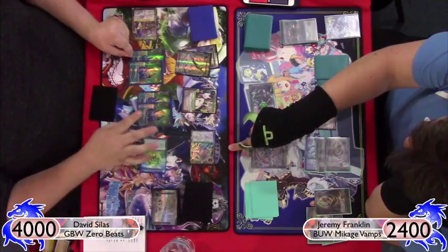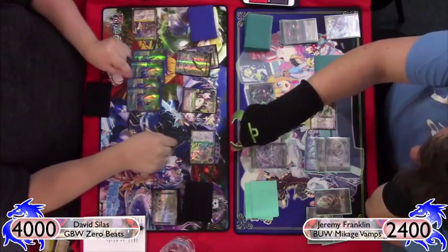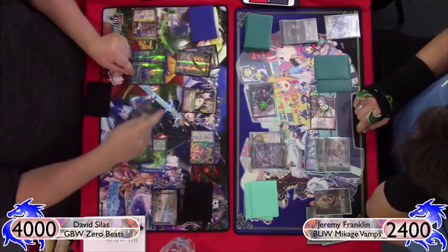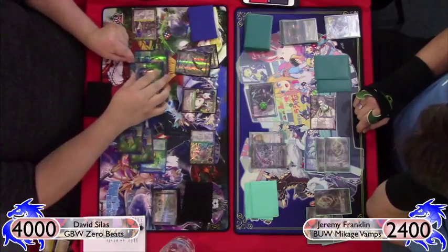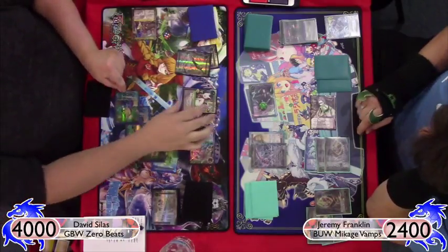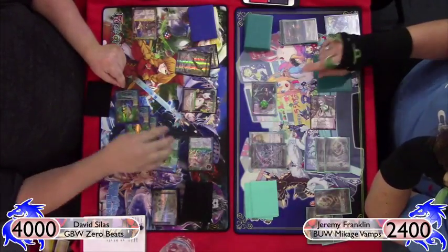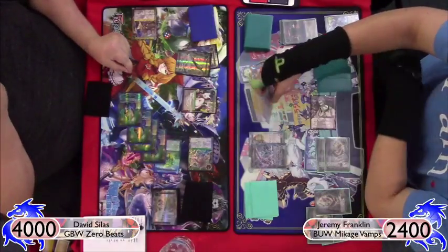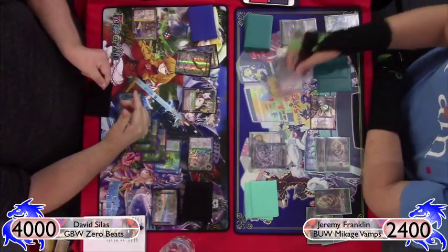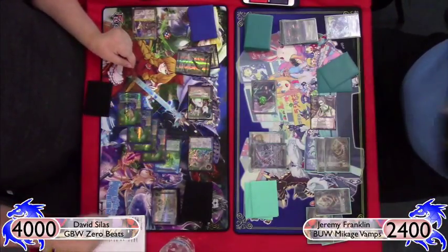She'll definitely die so he keeps pumping: she becomes a 3/6, 4/7, 5/8, 6/9. We just bounce — neither of us dies, but Taro has six damage on him. Then he swings for two, dealing 200 damage to my face, taking me down to 22.